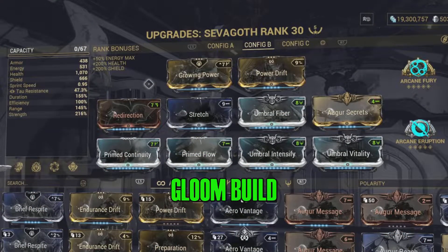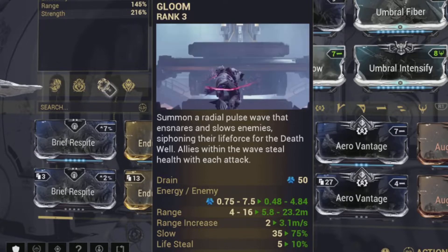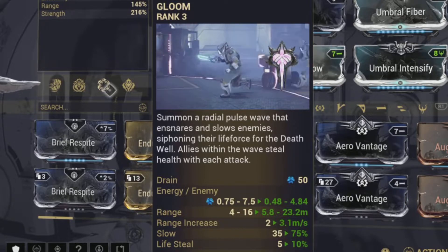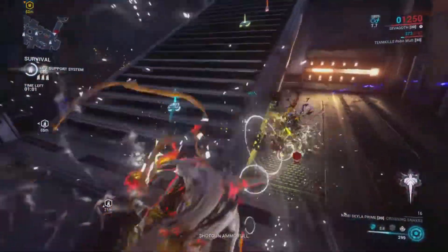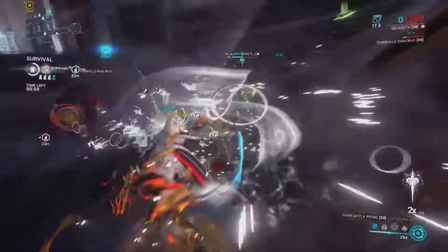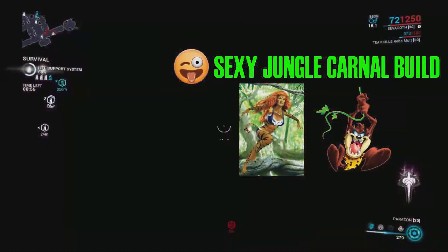The next is my Umbra Gloom build. This is the one I use most of the time, especially if I'm doing melee. You can use any weapon with it, it's awesome. I've got the drain down to just under half an energy per second, all the way up to just under five energy. It lasts forever and it keeps me alive.